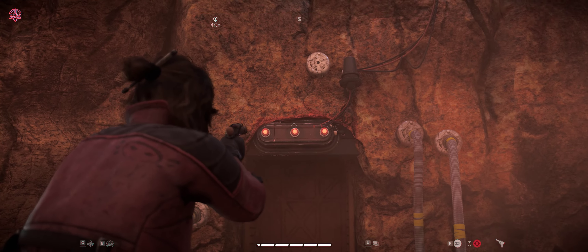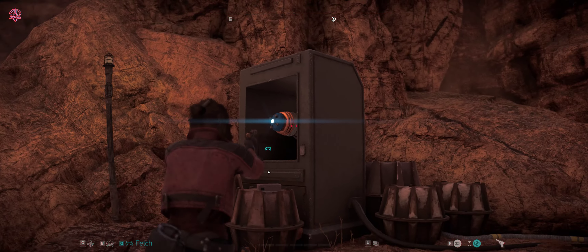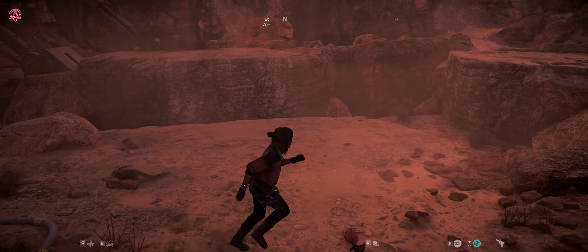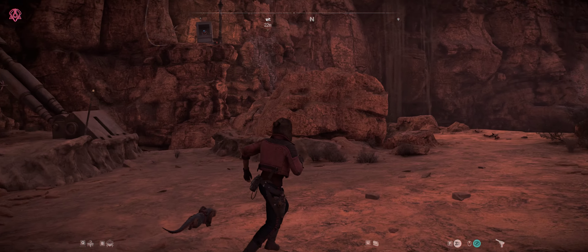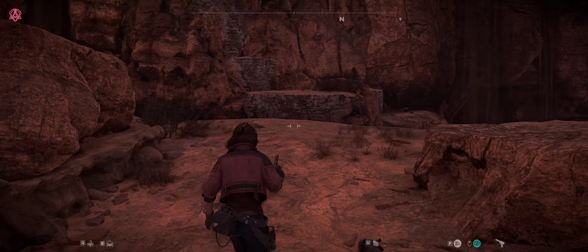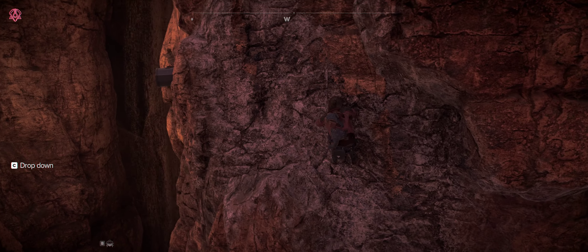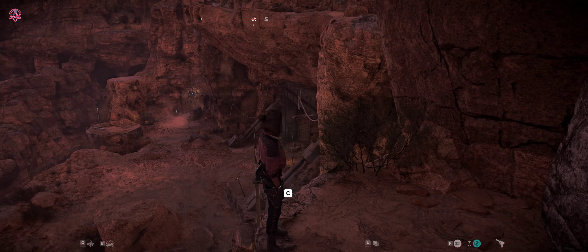The cave entrance is right below us. When I first did this I thought I was going to fall to my death. You actually need to jump across this gap into that cave with your speeder bike — I was unsure about it the first time and wasn't confident I'd get enough speed. But you should make it no problem. Just start here, get a little straight run — easy. Yeah, I should have known that would have been easy.